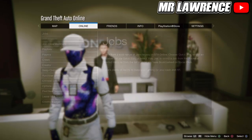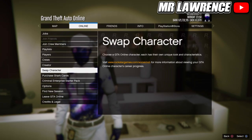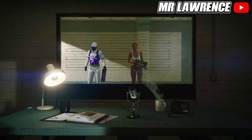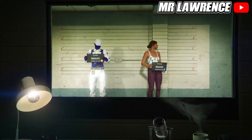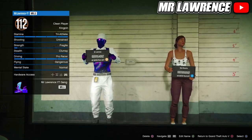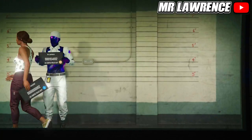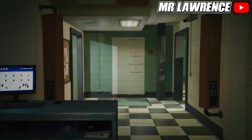Now open the pause menu, go to Online and swap character. Your main character on the left side has to be a male character and your second character on the right has to be a female, otherwise it won't work. Now create a new second female character and copy the rank from your main character.